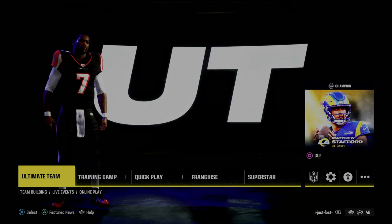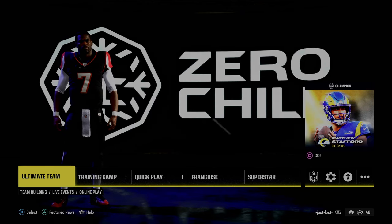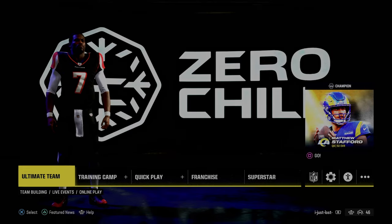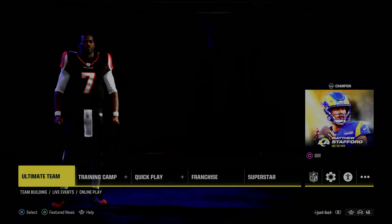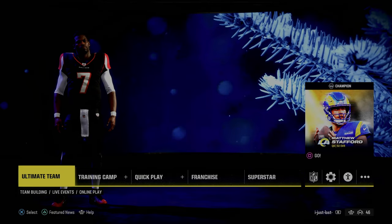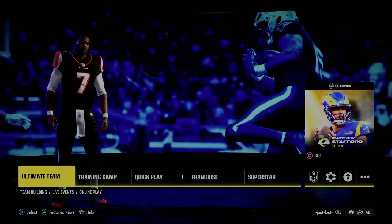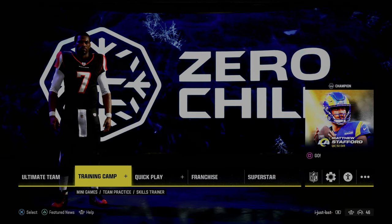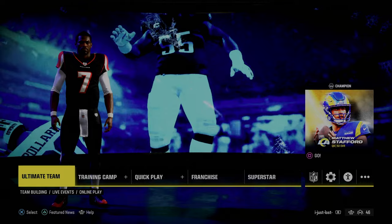If you want to take your Madden game to the next level, I'd really encourage you to join the Patreon. You can sign up by clicking the link in the description — it's only $10. It gets you access to all of my full schemes, offensive and defensive ebooks, everything for just $10. I guarantee it's going to make you a better Madden player. We've dropped a ton of updates to it this week, so if you're not in the Patreon yet, consider joining at the link in the description.